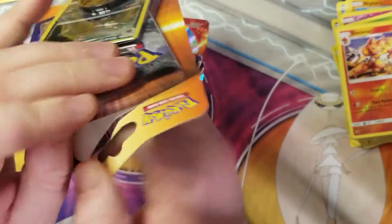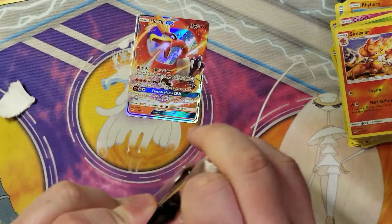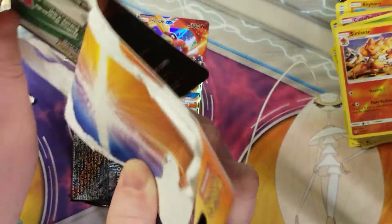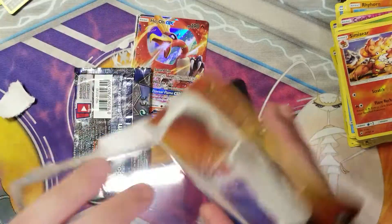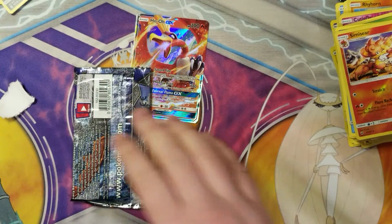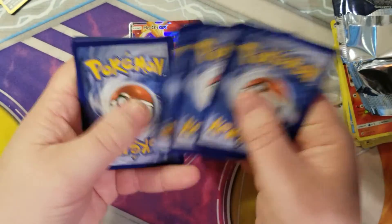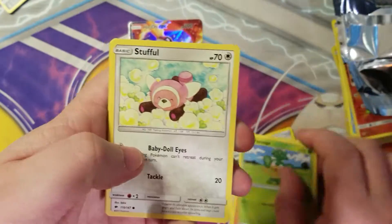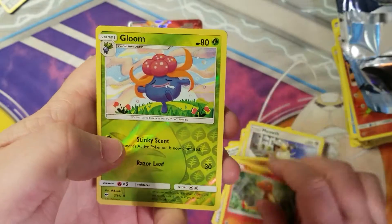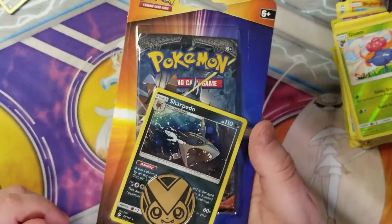Down to our last two packs. So far only one ultra rare — this is not our normal luck. Normally we would have had a full-art something by now. Another Sharpedo. Tyrantrum pack art — four, let's go with Electric and Grass. Lana, Tormenting Spray, Charmeleon, Pansage, Stufful, Meowth, Crabrawler, Charmander, reverse Gloom uncommon, and another Persian. Not what we're looking for.